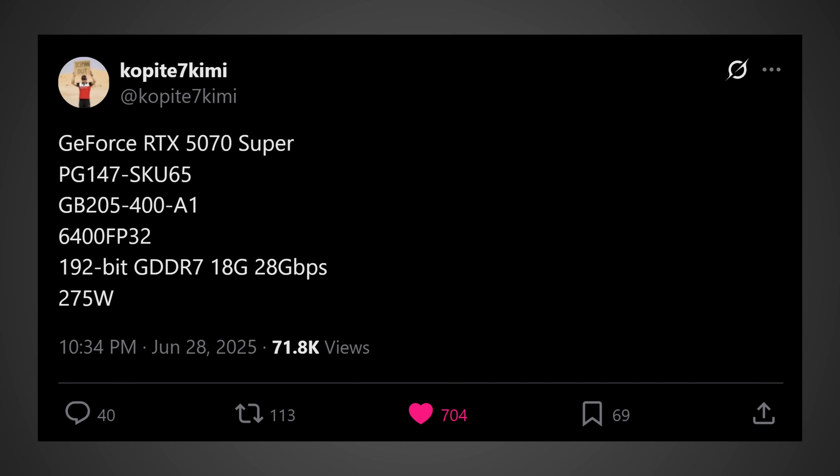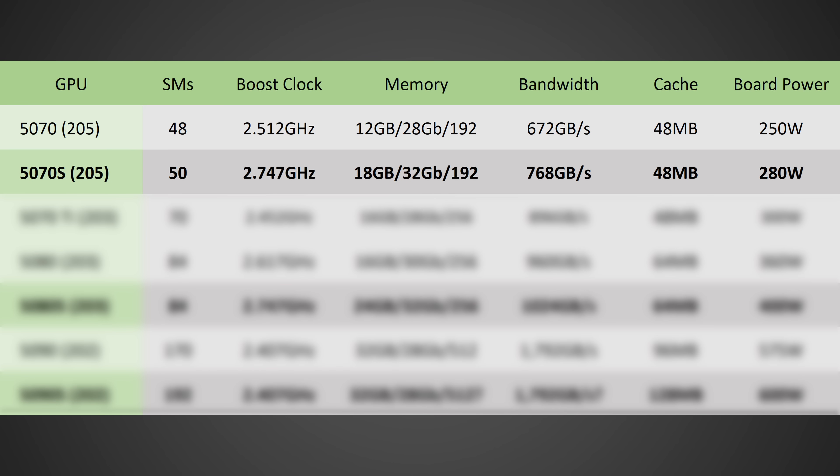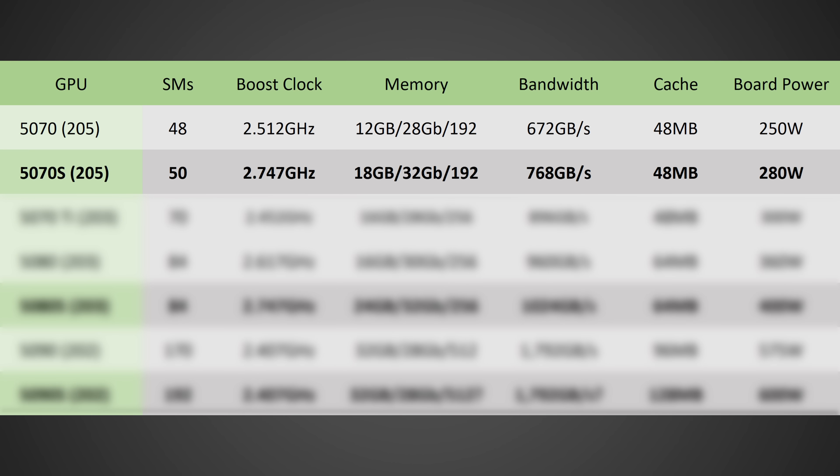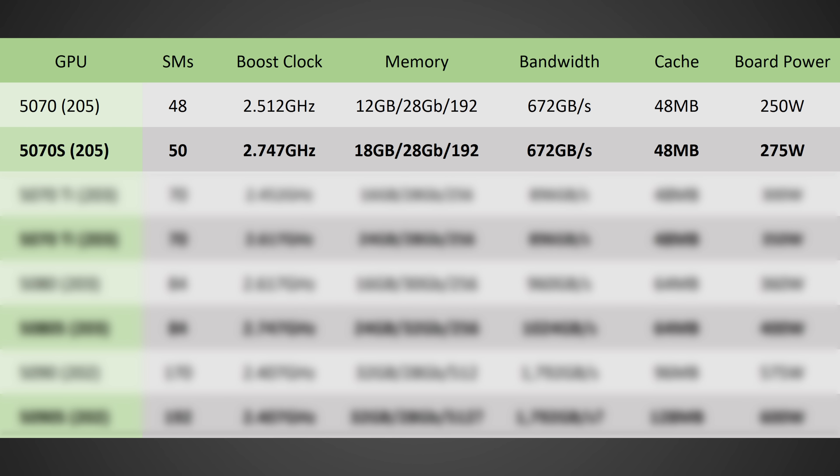Let's take a look at this information and see how it stacks up with what I've already covered. He has the RTX 5070 Super listed with 6400 FP32 cores, 192-bit GDDR7, 18 gigabytes running at 28 gigabits per second, and 275 watts. Looking at the information I shared not too long ago, I had pretty much identical specs — the same 50 SMs leading to the same core count, since it's 50 times 128. I also listed the same 18 gigabytes, although I had it running at 32 gigabits per second; I believe his figure of 28 gigabits per second is probably correct. Even down to board power, I had 280 watts versus his 275 watts — so it looks like that's pretty much going to be the case.